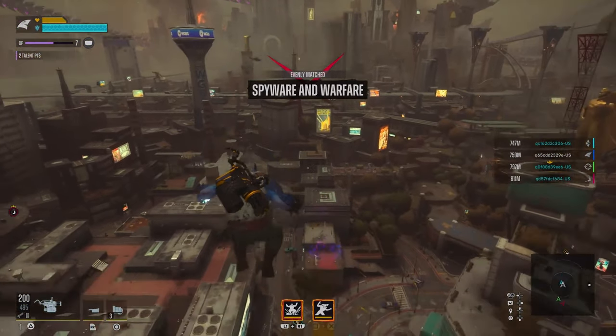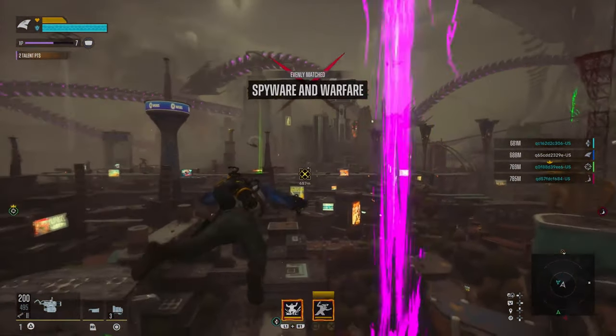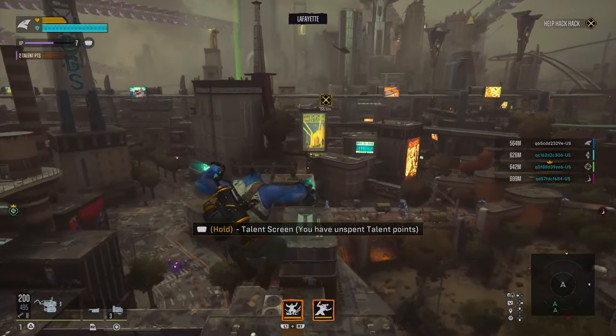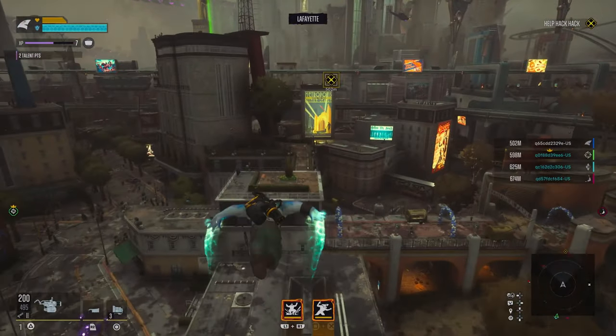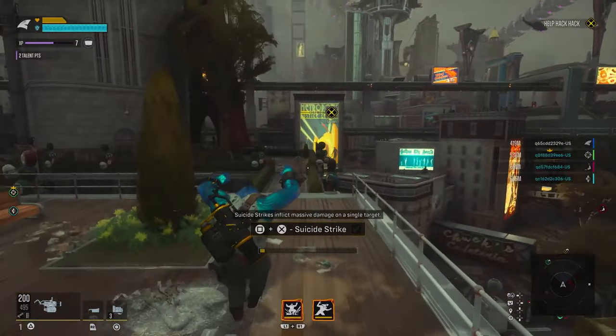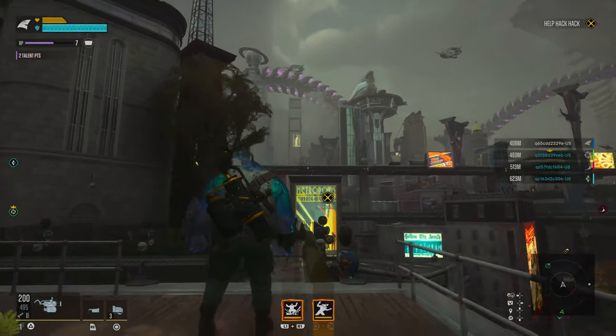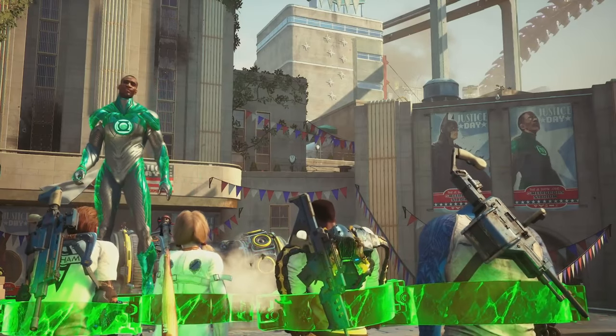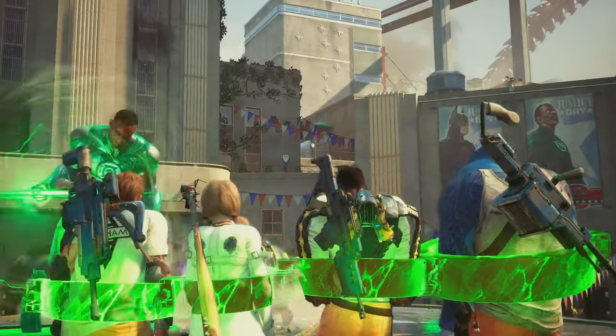One thing I've seen a lot over the last few days was people talking about the UI. Personally I had no issues with the UI during the alpha. I don't know if I'm just used to it or if it really isn't as bad as people have made it out to be. If something really bothers you, I'm sure there's an option to disable it in the settings — from what I remember there was a good amount of customization options available.